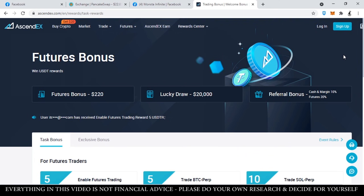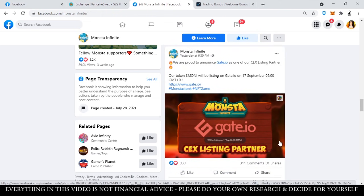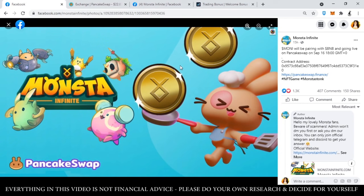Pwede kayo mag-sign up din dito sa Ascendex — I will do a separate tutorial on how to create your own account on Ascendex. Also, apart from Ascendex, it will also be available on gate.io, pero sa gate.io, sa September 17, 2am GMT+0 pa siya magiging available — that will be 10am dito sa atin Philippine time ng September 17. I will also make a video tutorial on how to create your gate.io account in case dyan nyo gustong bumili. So ayan yung mga options nyo where you can buy the Money Token: that's gate.io, Ascendex, and of course PancakeSwap. That's it for this video — please do consider subscribing and hitting that notification bell para updated kayo sa mga bago naming uploads. Thanks for watching, until next time, bye-bye!